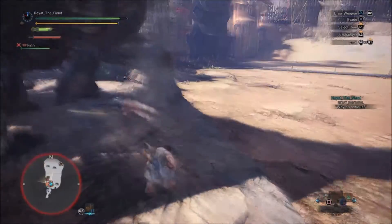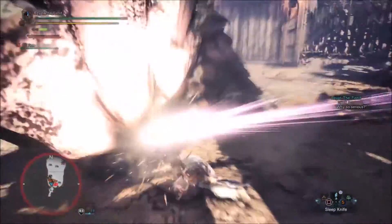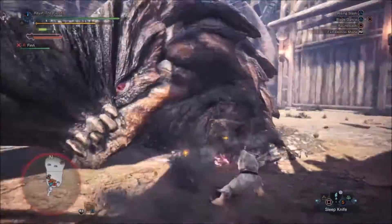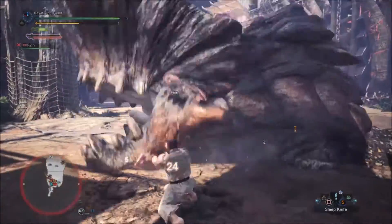Once you've done all that knifing and throwing — including the Hadoken emote — note that emotes need to be purchased separately, check your respective stores. After throwing the knives, just go to the traps.